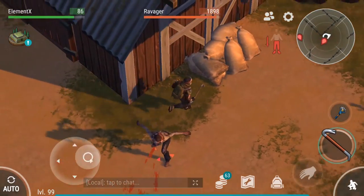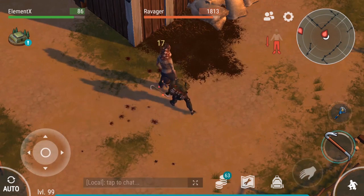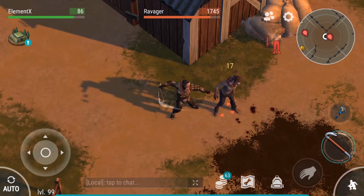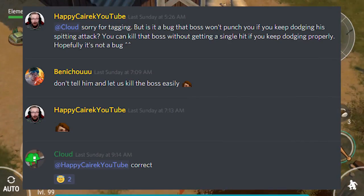So we're going to wait for him to spit, like this. If you keep avoiding his spit then you're never going to get damaged. Now if you think this is a bug, it's not a bug — this is a feature.